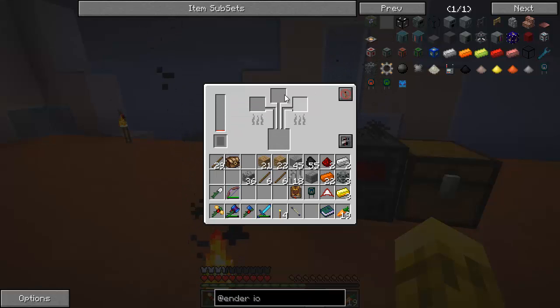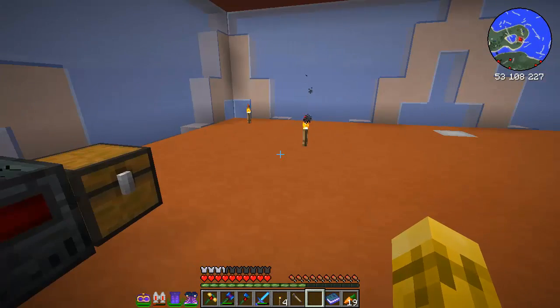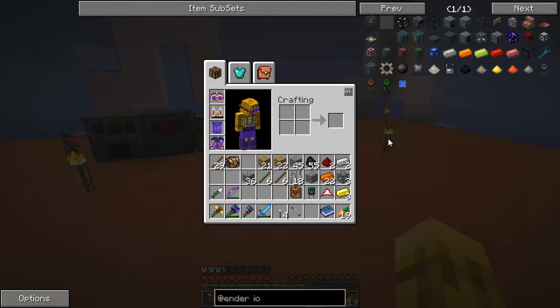So in here we've got three inputs and one output, plus these mode options. Right now he's in furnace mode, so he's just going to smelt like a normal furnace. This one puts him in alloys mode — he'll only do alloys. And this one is all modes. So we can do alloys, furnace recipes, or all recipes. We'll put it on all so you can do either one.